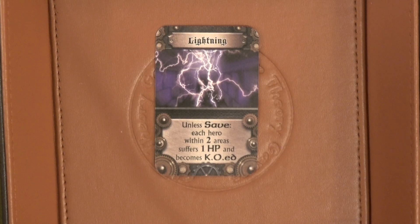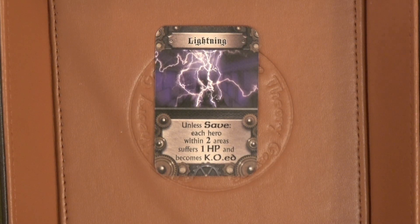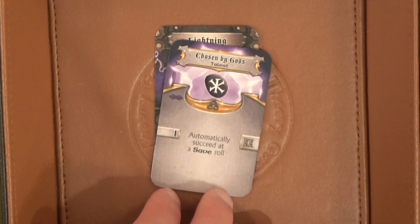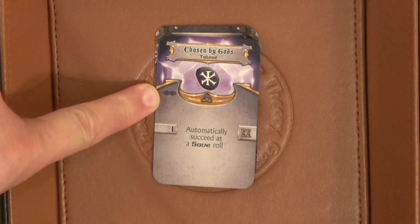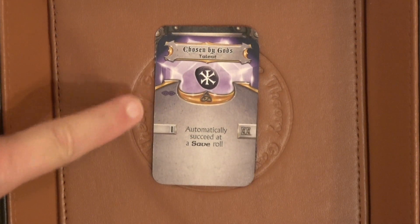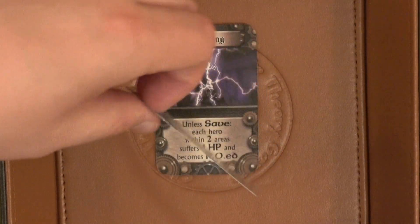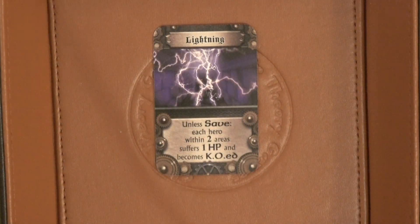And we have lightning! Unless saved, each hero within two areas suffers one HP and becomes KO'd. Well, you know what's awesome? Icarus — the whole reason I wanted him to open the door — he's going to use Chosen by Gods. This is automatically available to him, doesn't take an action, and he can automatically succeed at a save roll. It's going to take two time to come back, but that's totally worth it.